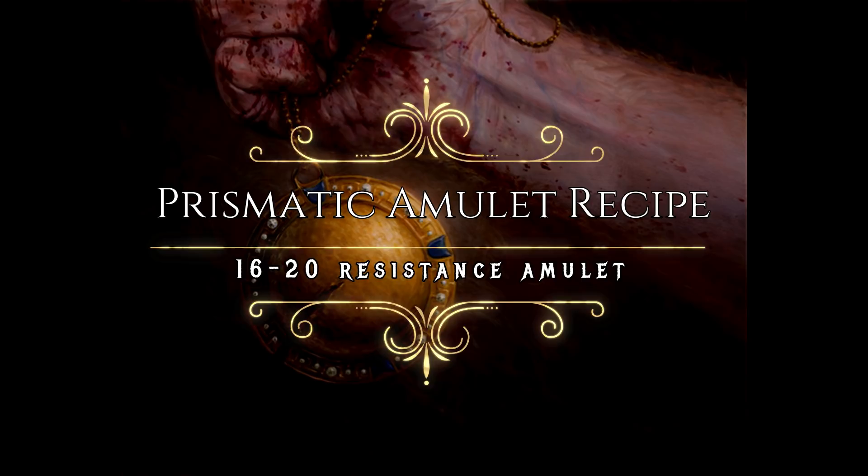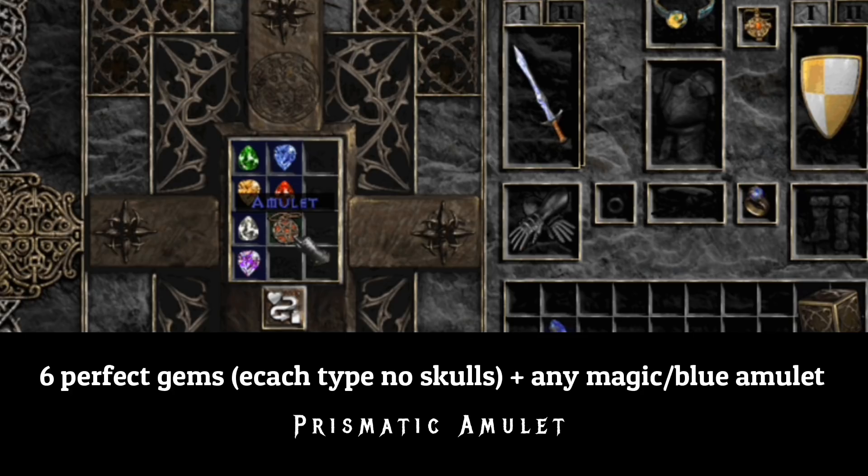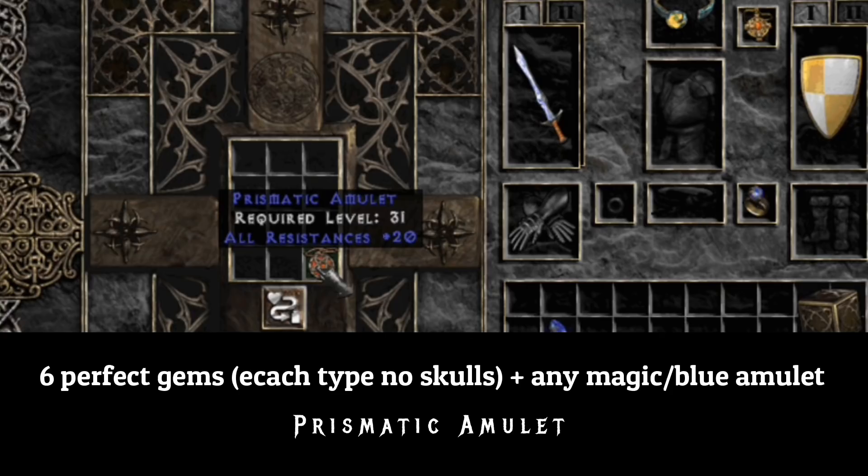Prismatic Amulet: this amulet recipe is a good Hell difficulty starter for your character. Combine 6 perfect gems of each type, excluding perfect skulls, and add any blue magic amulet. You will then receive a Prismatic Amulet that gives 16 to 20 all resistances.